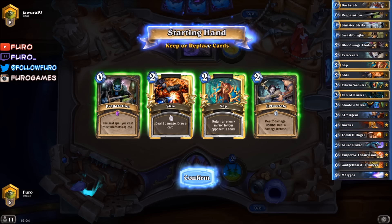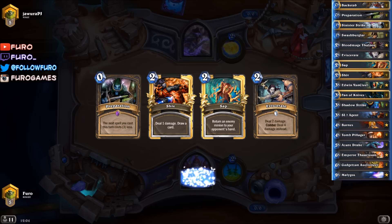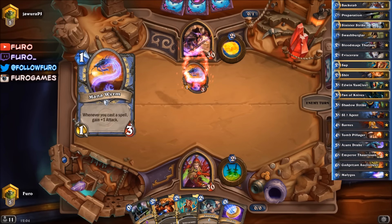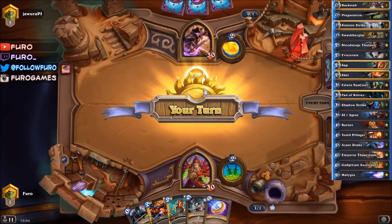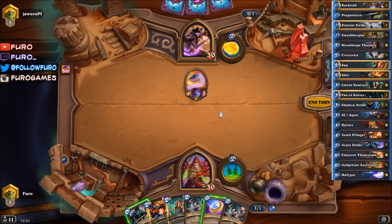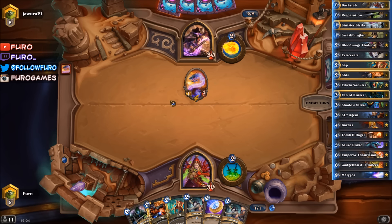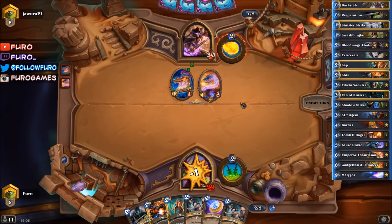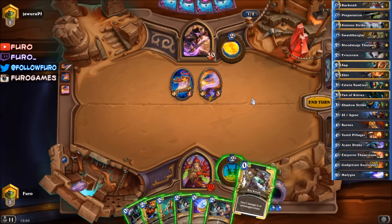We are playing against the mage here and the starting hand looks pretty fine, we can just keep that. We have the preparation, so let's do it. He had a nearly 80% win rate with the deck, so that's quite an achievement. We want to take care of the mana wyrm right away, but we could also wait one turn and see what he is planning. We have the preparation so we can play two spells next turn. There is only a Babbling Book, and we also got the Backstab.